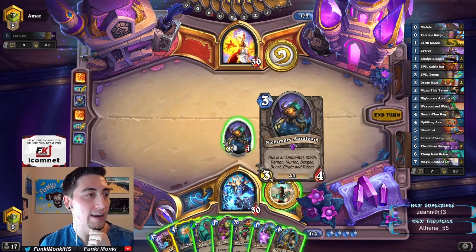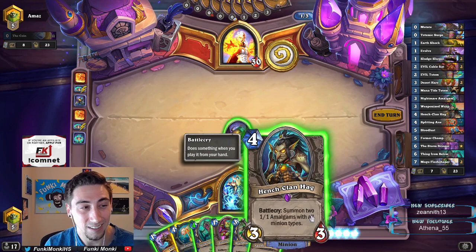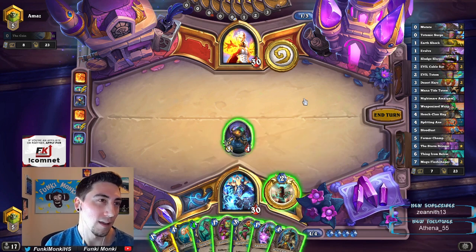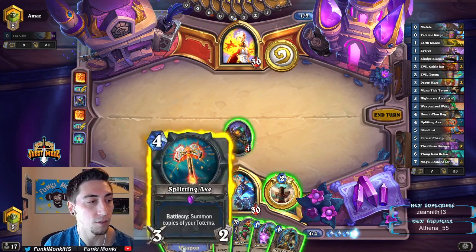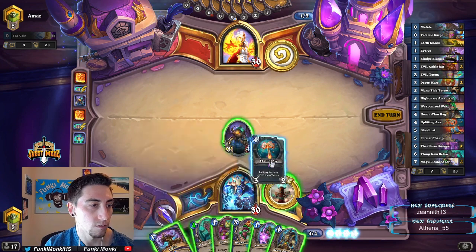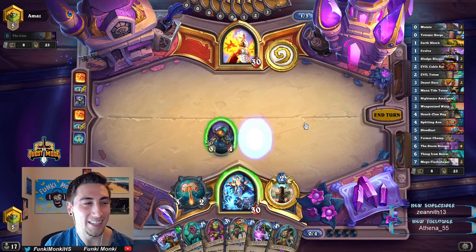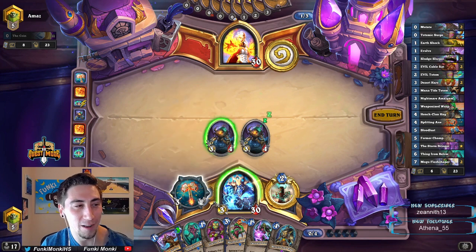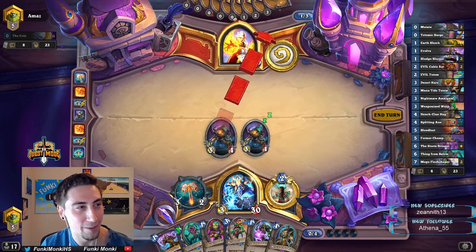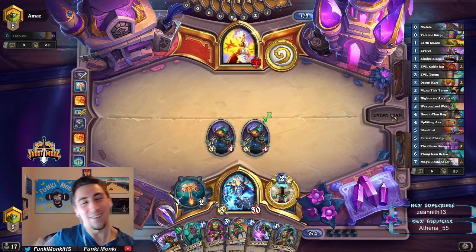Do I Splitting Axe right now and summon a copy of the Amalgam, or do I just play Hench-Clan Hag and summon a copy of the 1/1s? He's got the coin — he could potentially pop off next turn with a Flamewaker. So I think I do Splitting Axe here. Hey Resai, look at this play — equipping a 3/2 weapon and getting a free Nightmare Amalgam. You like that? That one's just for you, buddy.